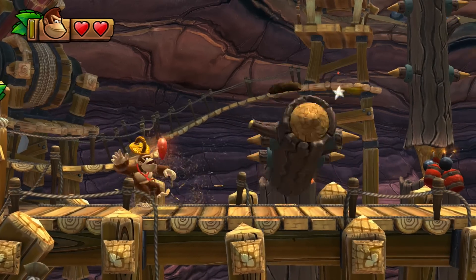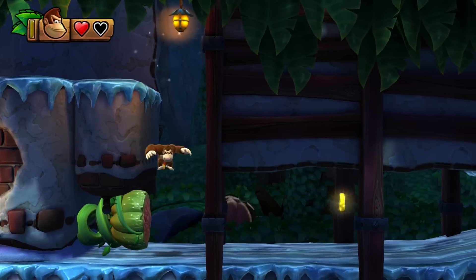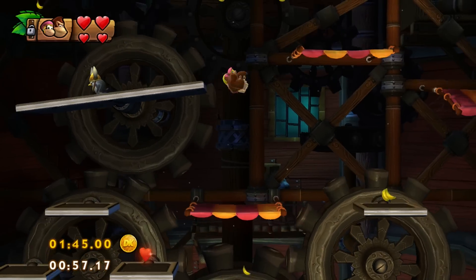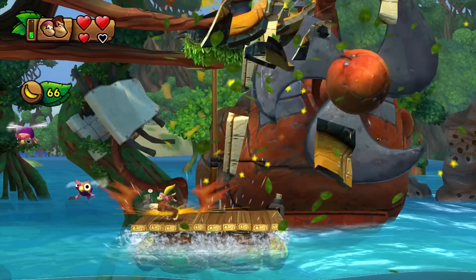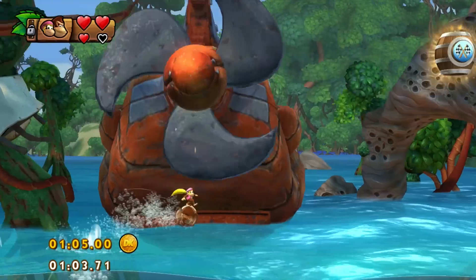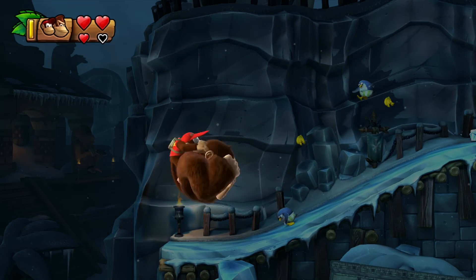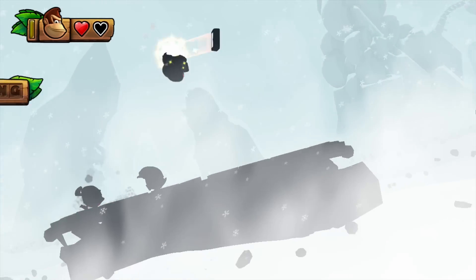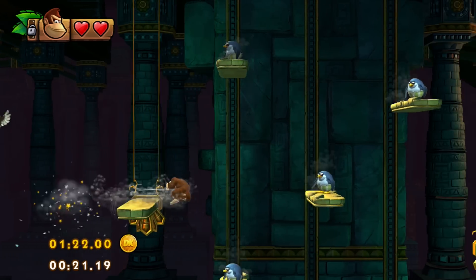The longer I play Tropical Freeze the more I'm impressed by its great design. It must have taken Retro Studio ages to build the stages for this game — stages which always work in two ways. They are great fun for beginners, but their design is so smart that advanced players can directly run through them without being slowed down. To find out how this double concept works, we'll take a look at the stage Shipwreck Shore two times: first as an average player seeing the stage for the first time, and then we'll play it as fast as possible.